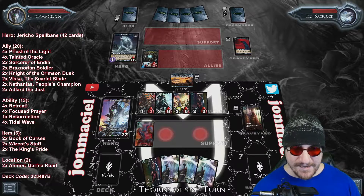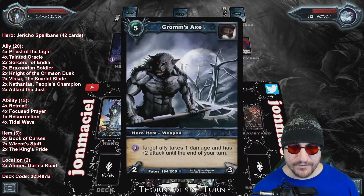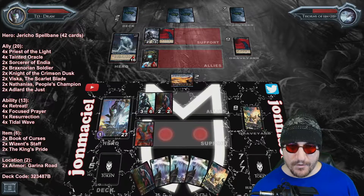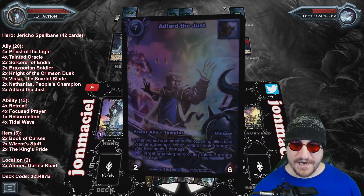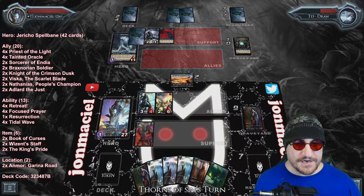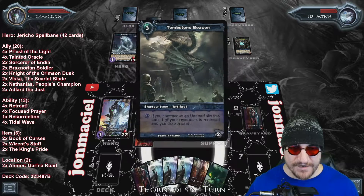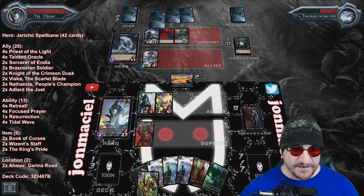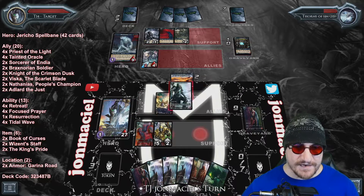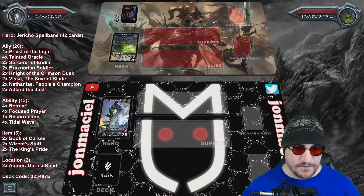We have 20 allies here — 10 are four cost or less, 10 are five cost or more. Garena is reducing the cost of half the allies in this deck and lets you search for them if you don't control any. I'm using two Wisen Staff here instead of four because I wanted four Tainted Oracles. Jericho doesn't have the ability to heal himself on demand like Zana does, so I wanted more board presence to draw damage away from Jericho. Tainted Oracle gives you that — if they don't hit Tainted Oracle, it's just going to hit face and return. That's why I like having four Tainteds instead of four Wisens, but we still have two Wisens, two Book of the Curses, and two King's Pride as your primary items. Book of Curses is pretty standard in priest decks nowadays, same with King's Pride even in a fatty deck.